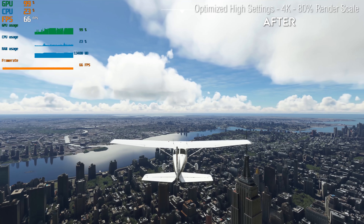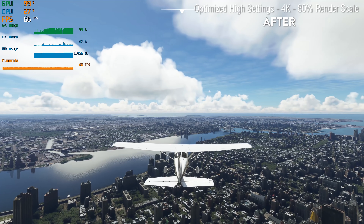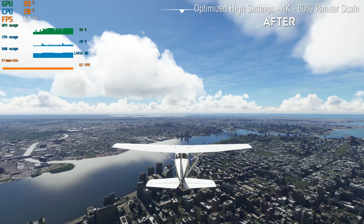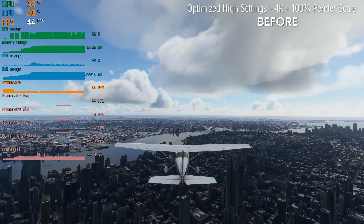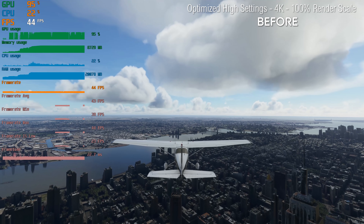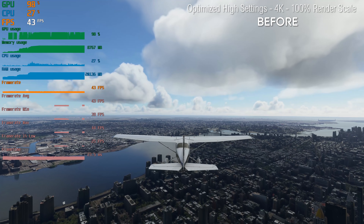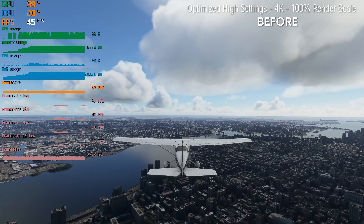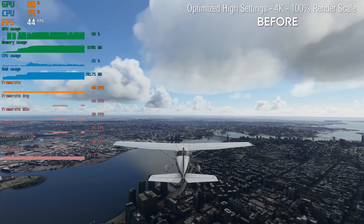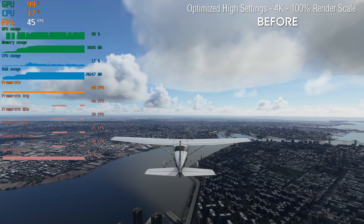Before that, I want to do a comparison of before and after SIM Update 5 for the purposes of performance. Right here, with optimised high settings at 4K 80% render scale, you can see I've gained pretty much about 10 to 12 frames a second. Here we are on optimised high settings at 100% render scale. These are the settings released by Digital Foundry this time last year — check out the link in the video description. For hardware, I'm running an RTX 3080 with a Ryzen 7 5800X and 32GB of RAM.